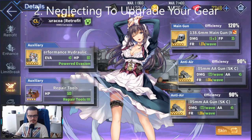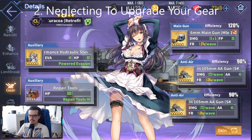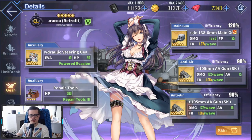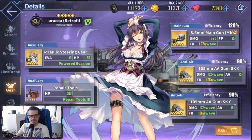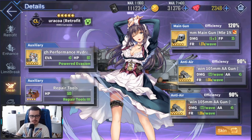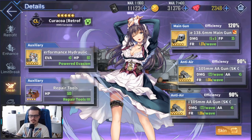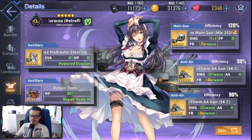Another common mistake that new players tend to make is neglecting to upgrade your gear. Early on, especially on blue and purple guns, it makes quite a bit of difference going from plus zero to plus six. Plus six is a common stopping point when enhancing gear, because in order to get from plus six to plus seven you need to start using purple plates. Purple plates are obviously much harder to come by, especially early on when you haven't even reached worlds that drop purple plates yet. So generally you want to level up gear to plus six.